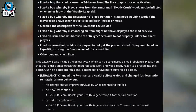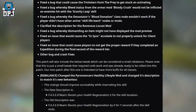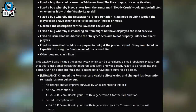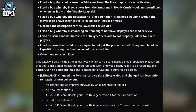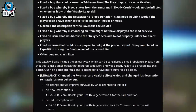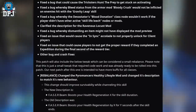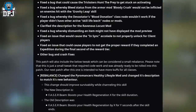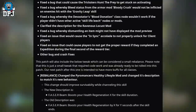Fixed the bug that would cause the Trickster's Hunt the Prey to get stuck on activation. Fixed the bug whereby bleed status from the armor mod Bloody Crush would not be inflicted on enemies hit with the Gravity Leap skill. Fixed the bug whereby the Devastator's Blood Donation class node wouldn't work if the player didn't have other active skill life-leech nodes or mods. Clarified the description for the Leatherness Locust mod. Fixed a bug whereby dismantling an item might not display the mod preview. Fixed an issue that could cause the In Sync accolade to not properly unlock for client players. Fixed an issue that could cause players to not receive the proper reward when completing an expedition during the final second of their reward tier.